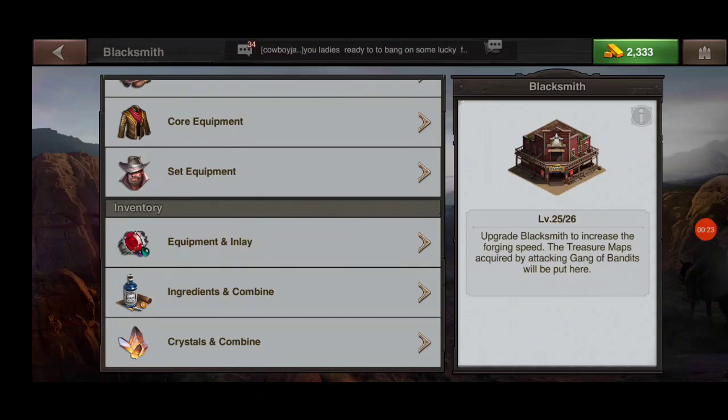The important thing to know about crafting core equipment is it's a one-shot deal. Unlike normal gear where you combine the lowest quality, craft it, and then have to repeat the process until you get increasingly better quality gear, with core equipment you simply combine all your parts and pieces in advance and craft at the highest quality possible to begin with.